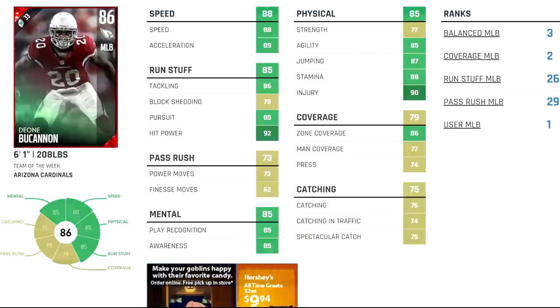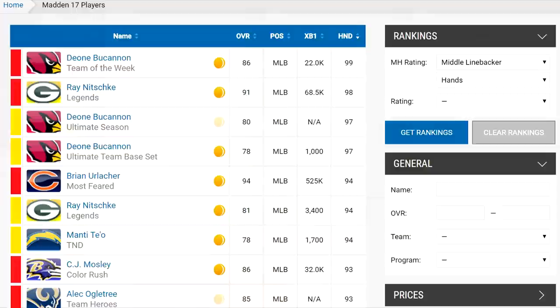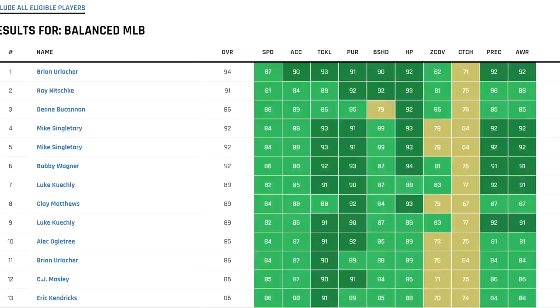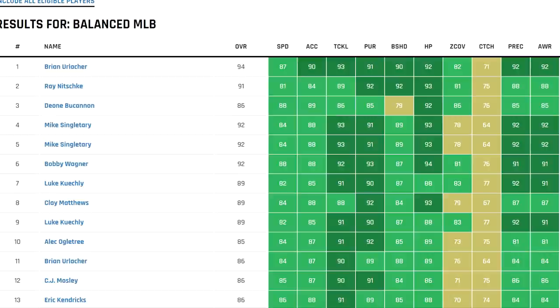Muttranked.com also has him ranked as the third best balanced middle linebacker, second best coverage, and number one user middle linebacker. In terms of his hands on Mutthead.com, he has the best hands in the game — ahead of even Ray 'the Glitch' Nitschke. That card is a monster; he caught everything and he was slow. Imagine having that with Dayone Buchanan and even better ratings. He's going to be behind Brian Urlacher and Ray Nitschke in the balanced linebackers — he's only 86, team of the week — but he's a stud. Let's get into the gameplay and the review.